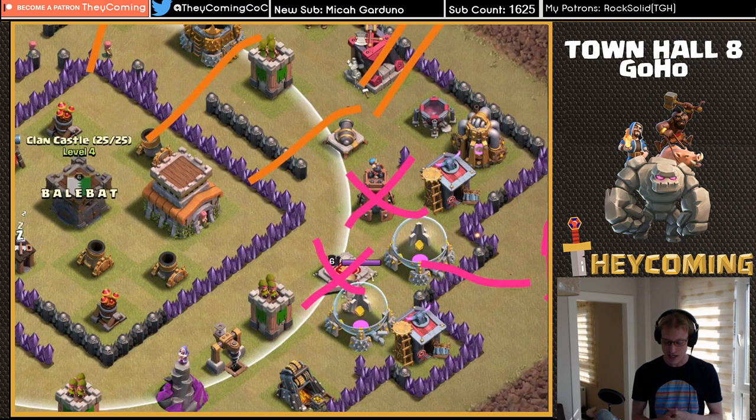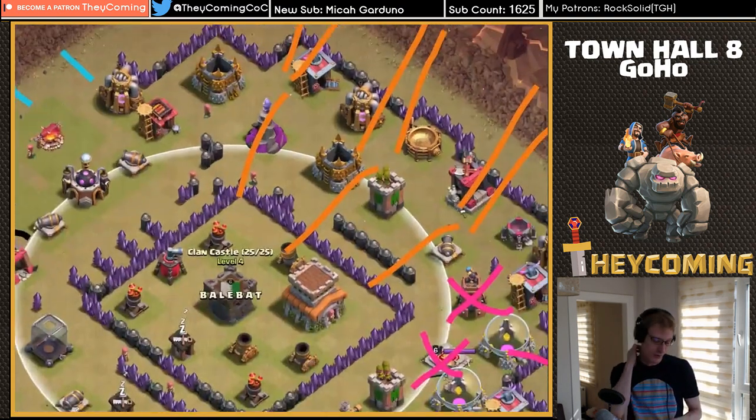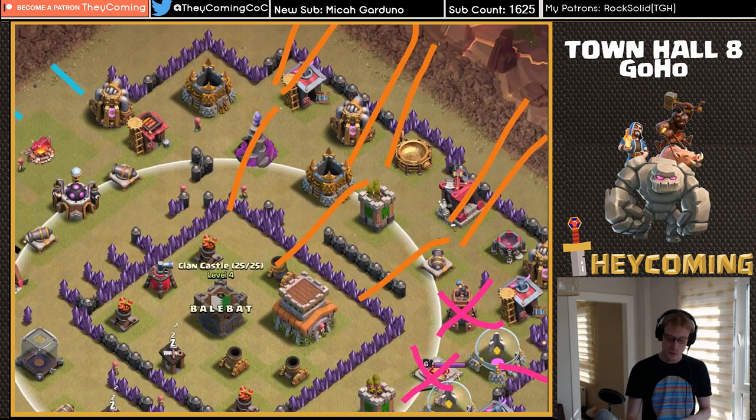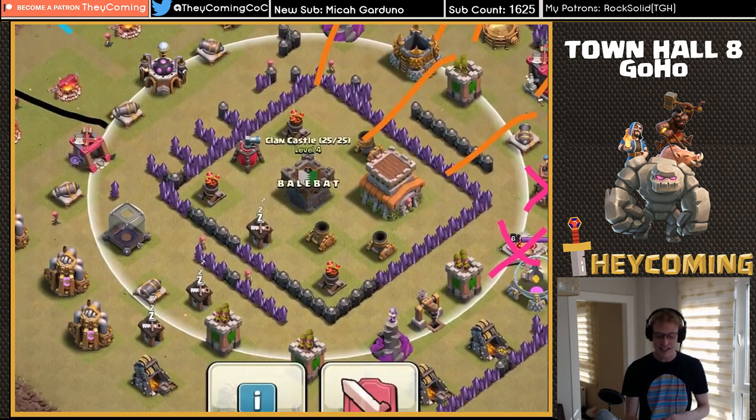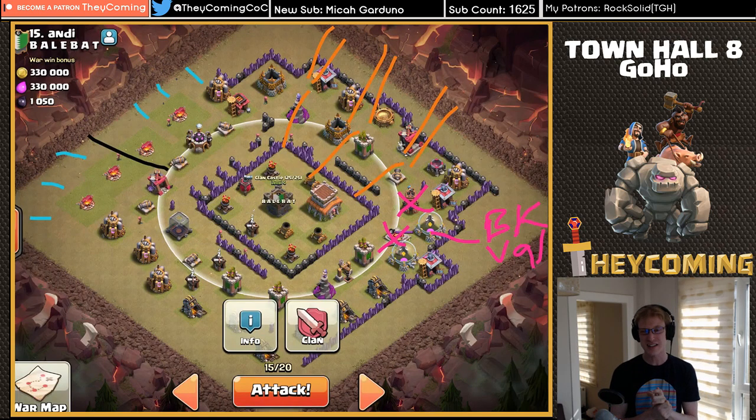If I can take out the BK and the bomb tower, that's going to set up some really perfect pathing for my hog riders to come in from the 12-to-3 phase and just sweep the center. This is a low-level Town Hall 8, so with three heal spells, as long as that clan castle goes down, I can't imagine we run into many problems here. So why don't we go ahead and jump right into the attack.